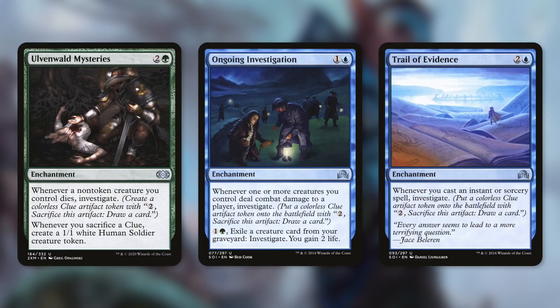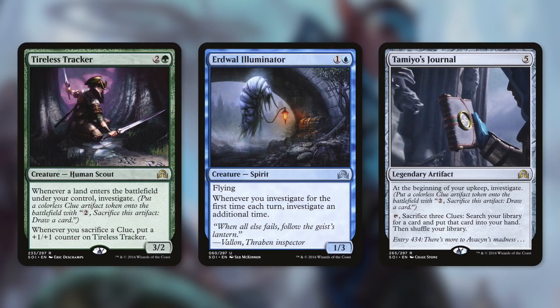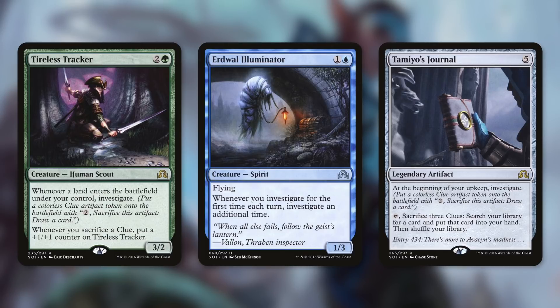Another fantastic clue enchantment for this deck is Trail of Evidence. It says whenever you cast an instant or sorcery spell, investigate. An extra benefit like this to all of our instants and sorceries can really help throughout the game. And of course, if you're talking about clues, you've got to talk about Tireless Tracker. It has: whenever a land enters the battlefield under your control, investigate. And whenever you sacrifice a clue, put a +1/+1 counter on Tireless Tracker. We're going to be ramping with lands a lot in green, so we'll be making a lot of clues with this. And Tireless Tracker is going to become monstrously big when we sacrifice a lot of clues with our commander.